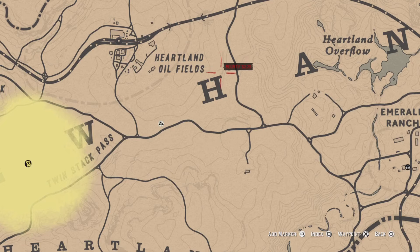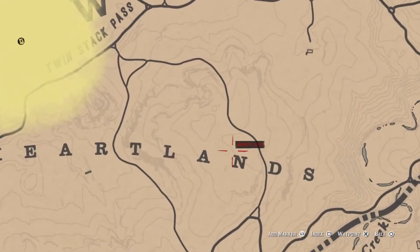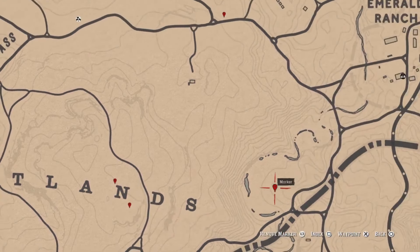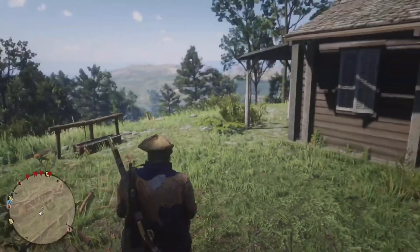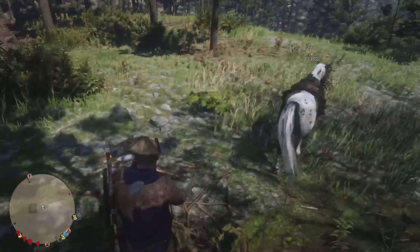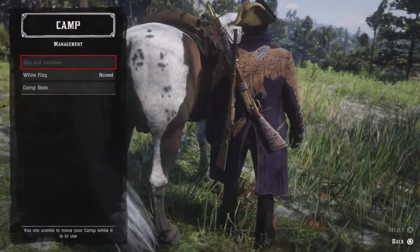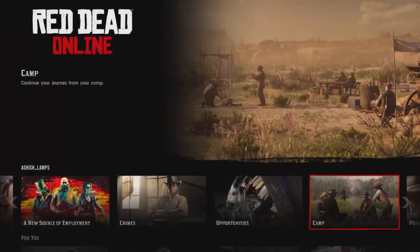Mark these five locations: the first one is right here, the second is just south of that area, the third and fourth are close together in the Heartlands, and the last one is here. At any of these five markers you can get a treasure map. After you're done with the setup, press Start, then Online, then select Camp so the game saves your camp location.